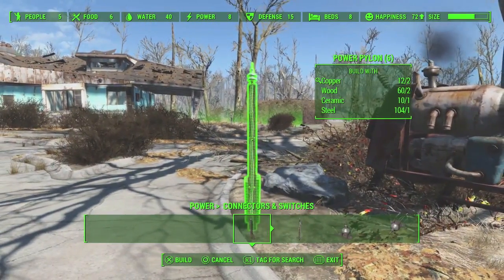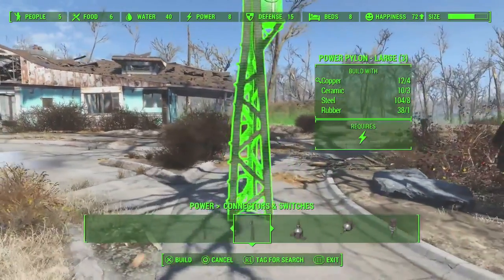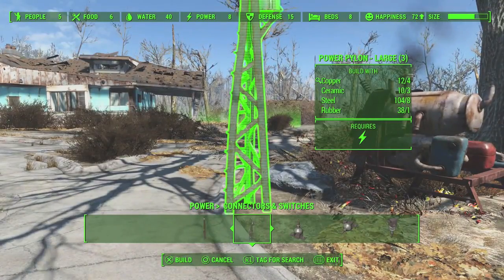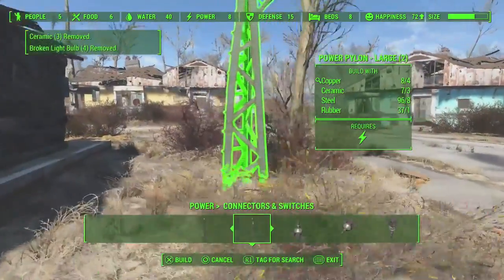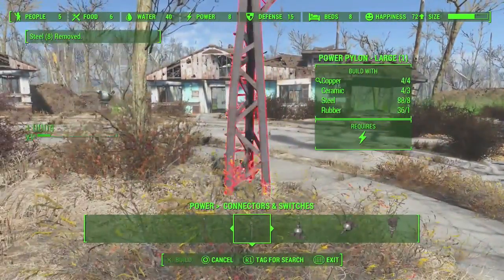Not only that, you also need to build one of these power pylons — or whatever that thing's called — and you need copper, ceramic, steel, and rubber. You can see what I'm basically using, and I'm gonna put two. You can do it in different ways, but this is basically my concept.